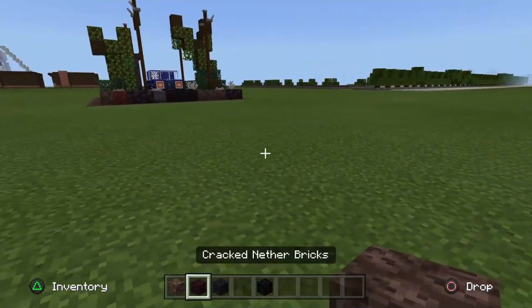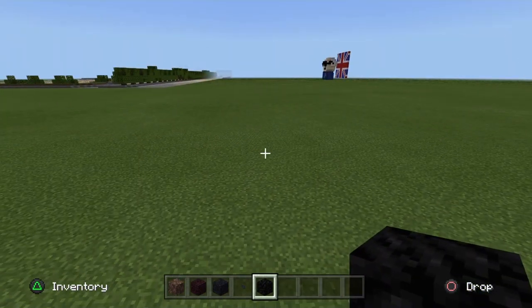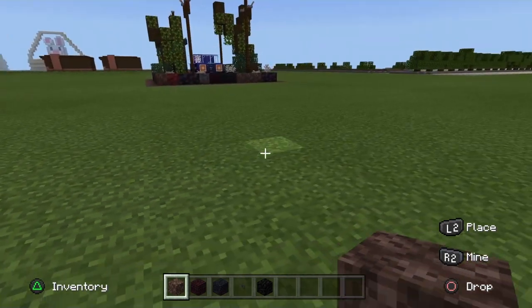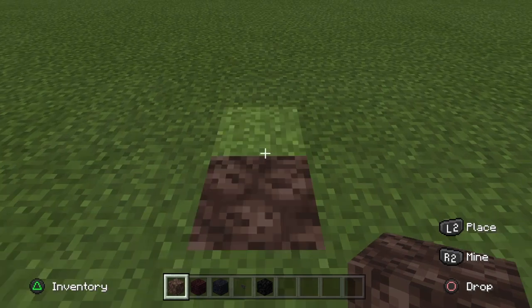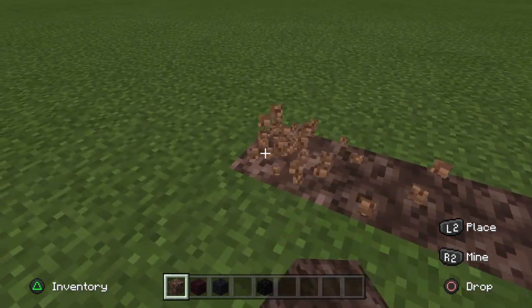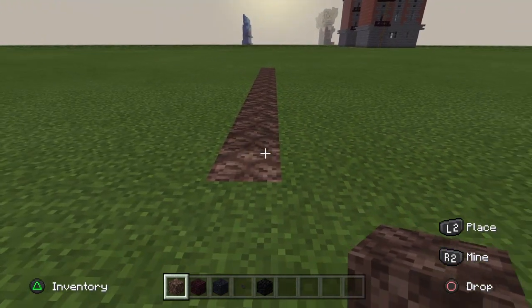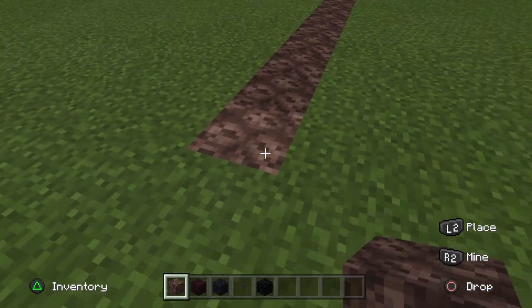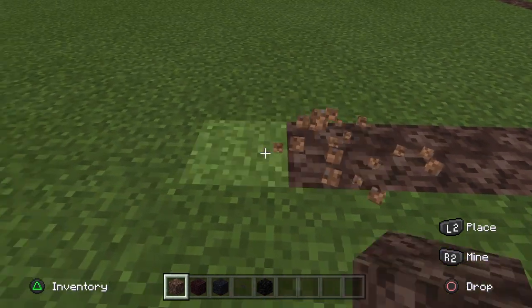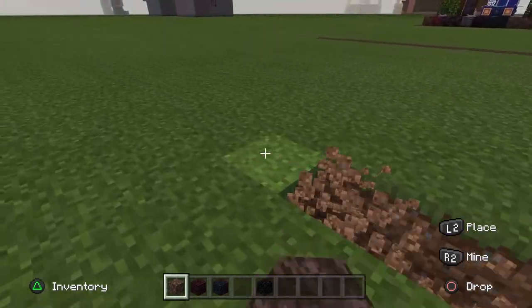Starting our build, you'll only need soul sand, some cracked nether bricks, some black concrete powder, some polished blackstone buttons, and a block of coal. We're building in a 15 by 15 space. I'm going to take my soul sand first and mark out a little area in the floor: one, two, three, four, five, six, seven, eight, nine, ten, eleven, twelve, thirteen, fourteen, fifteen — then go around the corner and count the same again to make a big square.